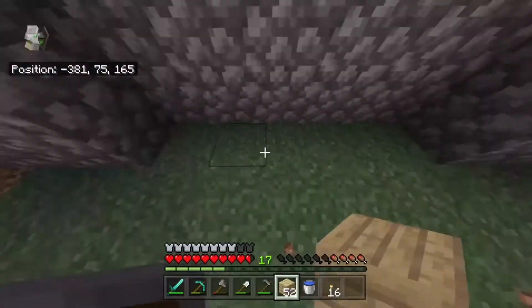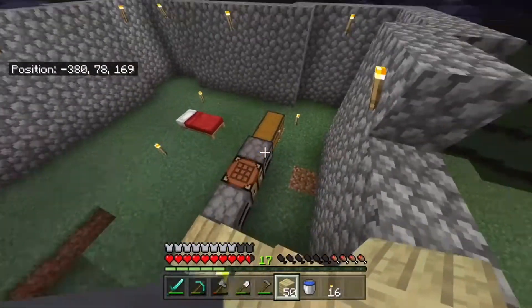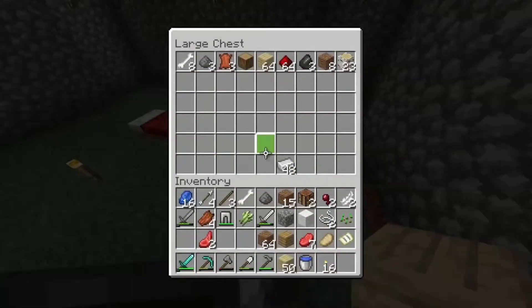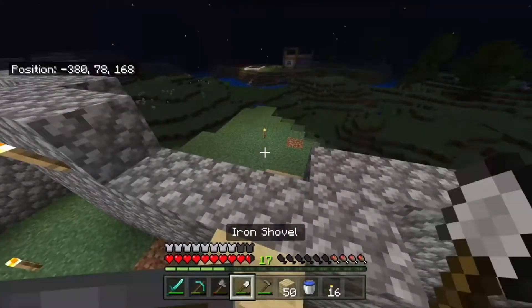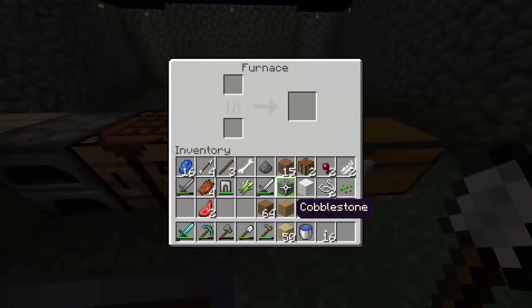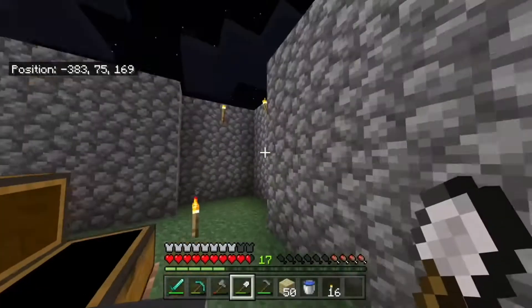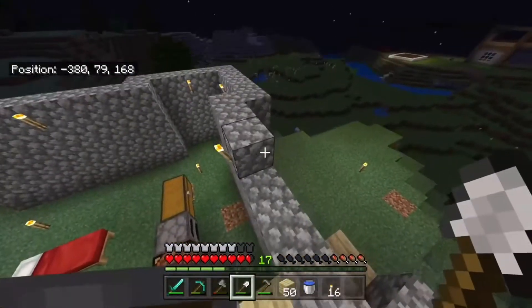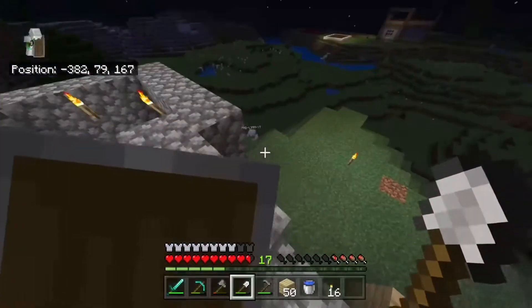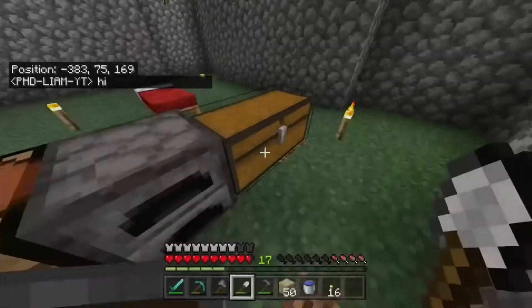Nether gold is another complicated one because nether gold already drops nuggets, but it's not enough for a full ingot. I don't think they'll change that because you can already fortune nether gold. By the way, all these blocks will still be obtainable with silk touch, so don't worry about that — just like how you can silk touch diamond ore right now. You'll be able to silk touch iron ore if you want to get the actual ore block, and it'll still be smeltable.